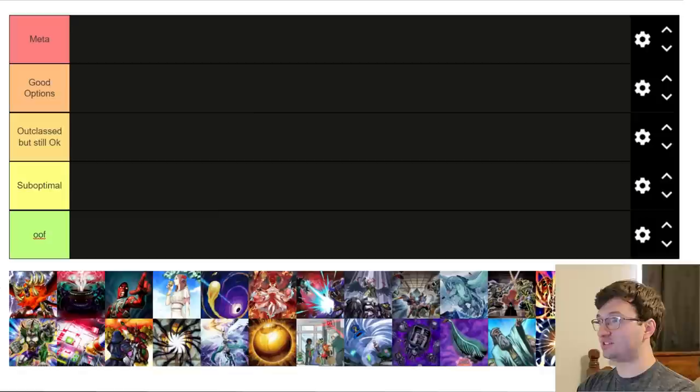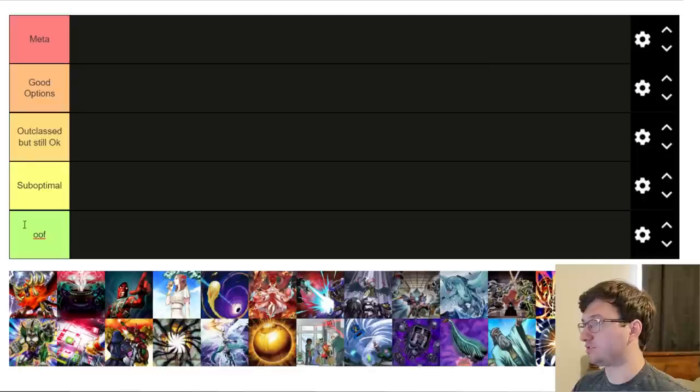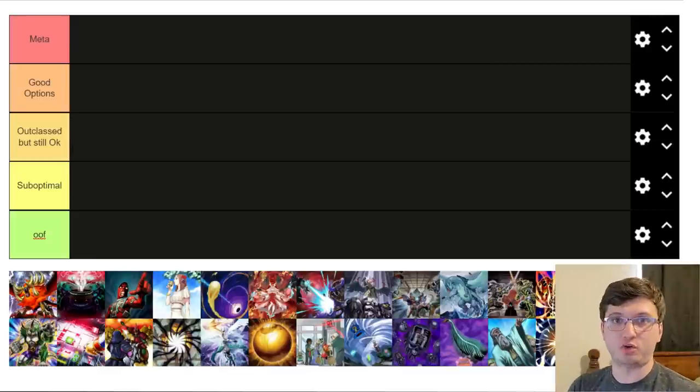I've set up tier options: Meta, Good Options, Outclassed But Still Okay, Suboptimal, and Oof. We'll rank cards according to these parameters. Discord link is down below if you want to follow the channel, and I'm trying to hit 10,000 subscribers by the end of the year, so if you enjoy this Yu-Gi-Oh! content feel free to like and subscribe.